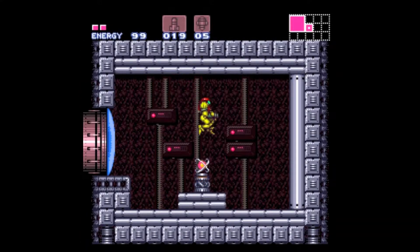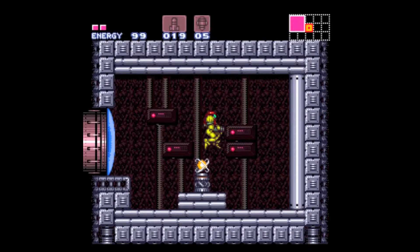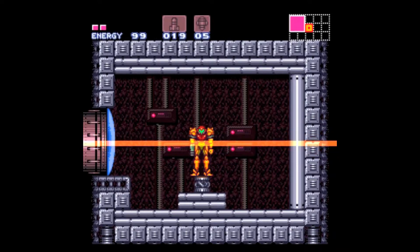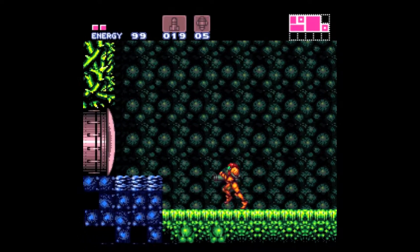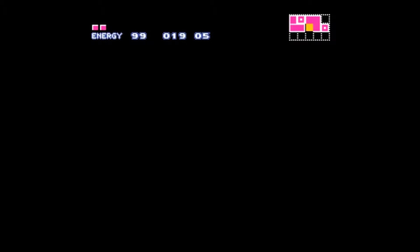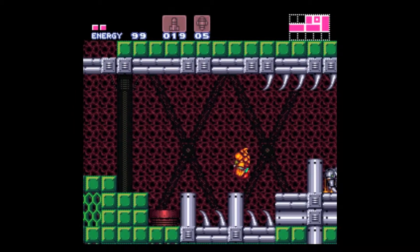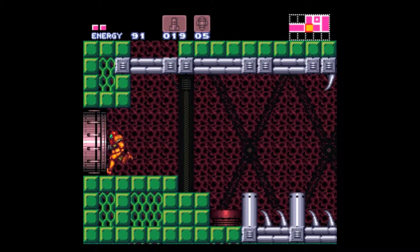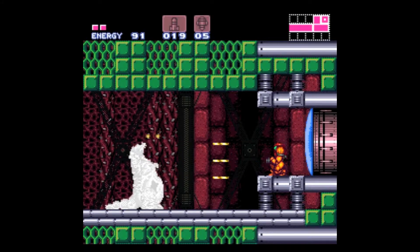That's nice. But how are we gonna get across the fiery bowels of Norfair? With this — the Varia Suit. Amazing. And I'm so glad that they carried over Samus' football player design from Metroid 2. Metroid 2 had one of the biggest impacts on the Metroid series than any other Metroid game ever did. Back off, Mini-Me. No one likes you.